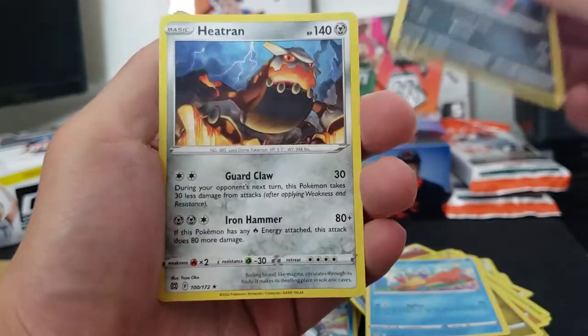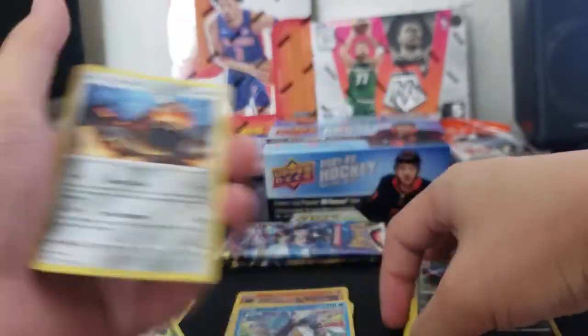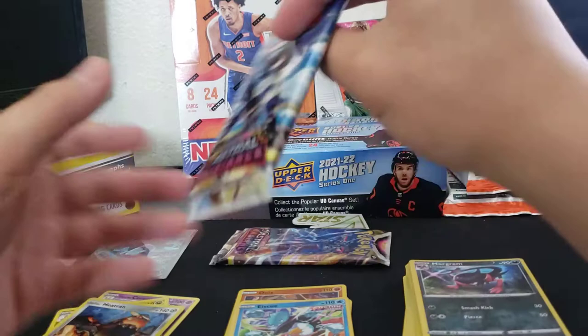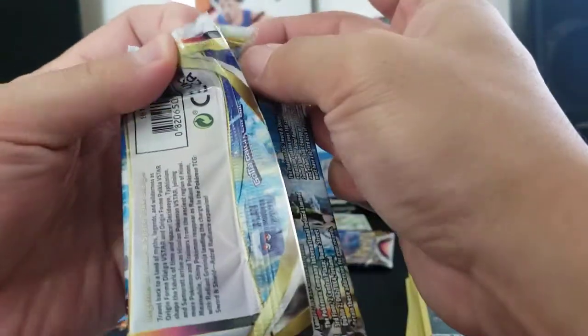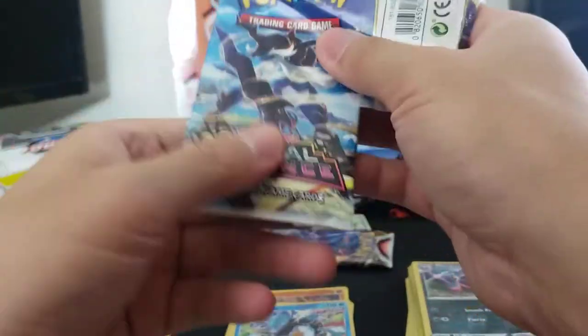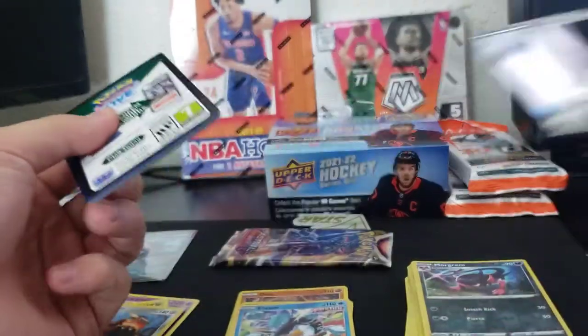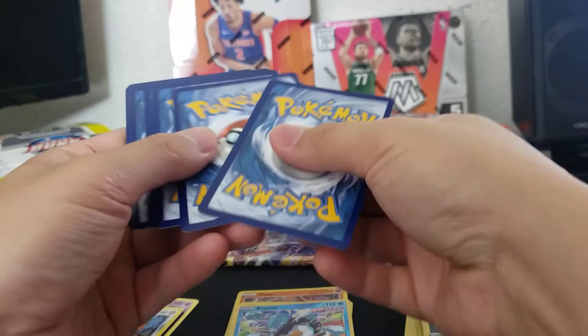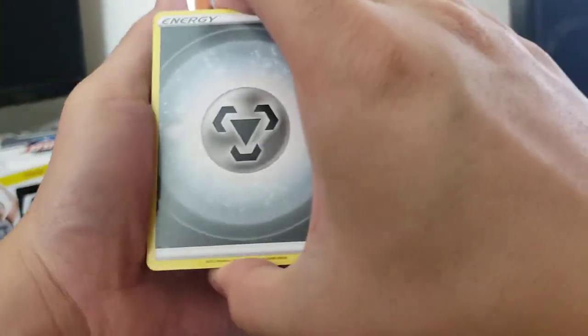Morgrem on the reverse and Heatran — Steel type Heatran — nobody home there sadly. Two packs of Astral Radiance to go and we'll determine whether this box was worth it. Most likely not unless we hit something nice, but in terms of value before opening the packs I give it a thumbs up — totally inoffensive, and if you want the promos I'd go this direction.